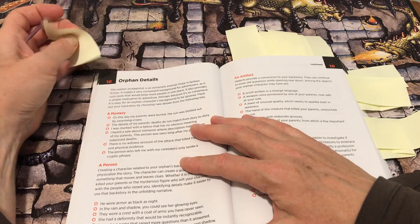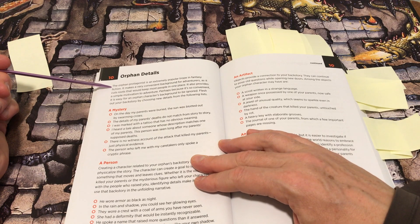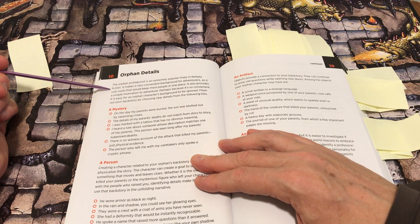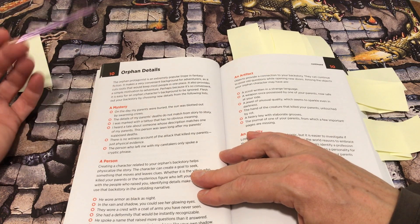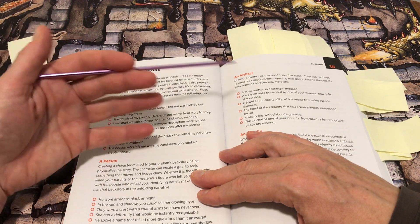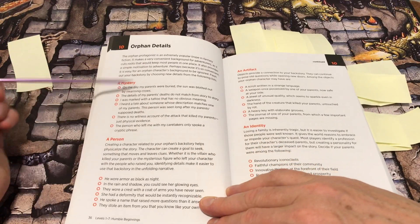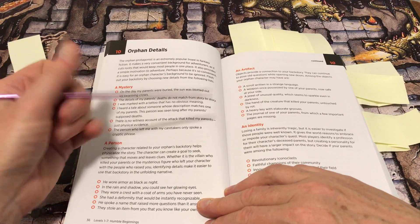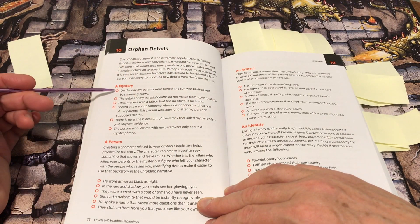We'll start with an early one: orphan details. The orphan protagonist is an extremely popular trope in fantasy fiction. It makes a very convenient background for adventurers, as it cuts roots that would keep most people in one place.